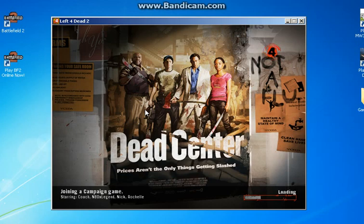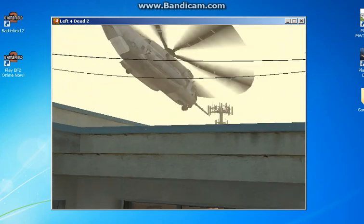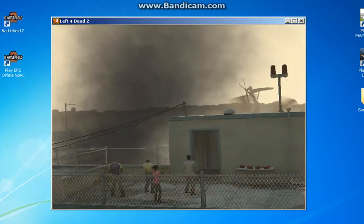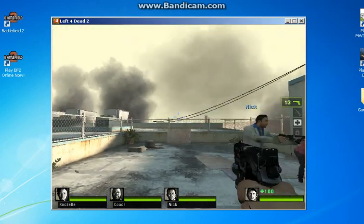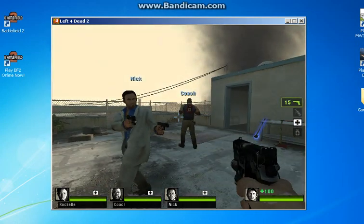You want to go ahead and join a game, either a single player game or a multiplayer game, it doesn't really matter. Wait for it to load up, and once you're inside the game, open up your Cheat Engine. As you can see, I don't have infinite ammo and I don't have the cheats on.